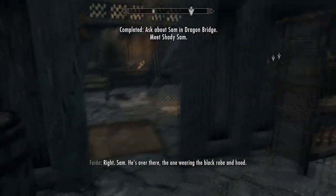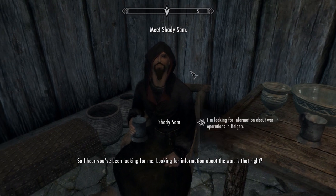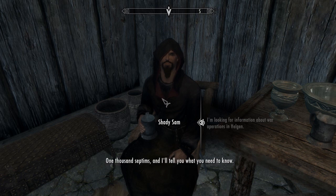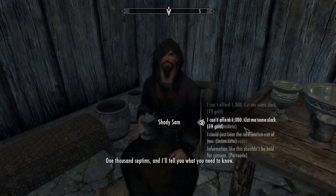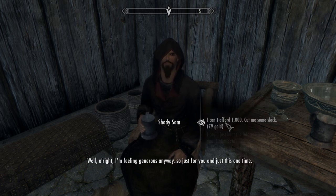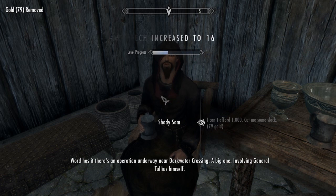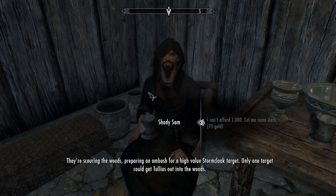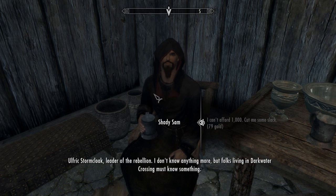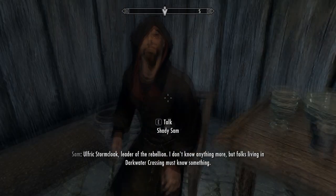Meet Shady Sam. What's up? I might have something to entertain you, provided you can afford a fee. Information is cheap. Word has it that there's an operation underway near Darkwater Crossing — a big one involving General Tullius himself, scouring the woods and preparing for an ambush for a high-value Stormcloak target. Only one target could get Tullius out in those woods — Ulfric Stormcloak, the leader of the rebellion. Folks living in Darkwater Crossing must know something.